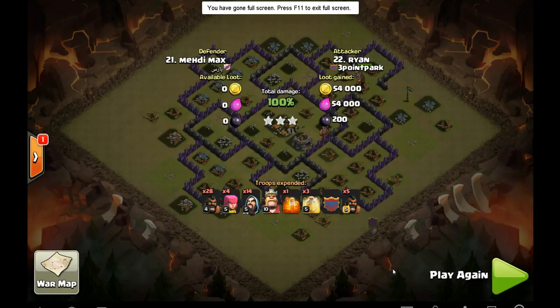In this attack, I'd like to highlight Town Hall 8 — Ryan. Ryan kicked butt this past war. He got two three-star attacks against Town Hall 8s. Ryan's been kicking butt at Town Hall 8, especially once he got his hogs up to level 4.